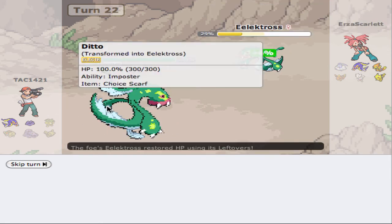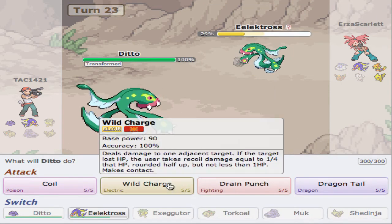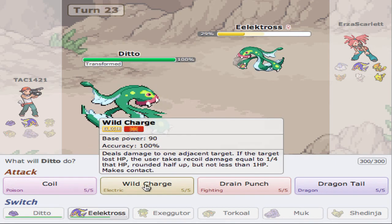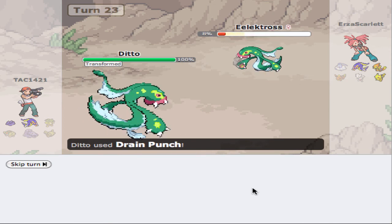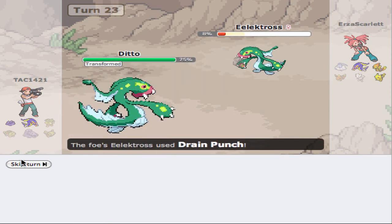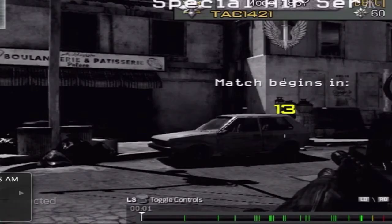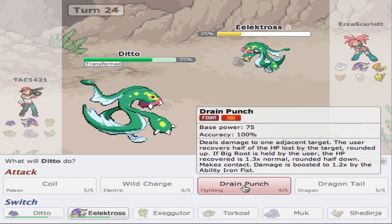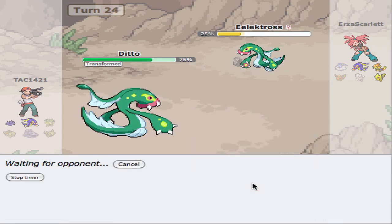Let's see what he has — Coil, huh, interesting. I'm going to Drain Punch, though. That doesn't kill him — we might die from this. Okay, we're good. These things keep on popping up — this is really annoying. That Drain Punch did 20%. I'm going to Drain Punch again — we are locked into Drain Punch. So we just have to continue to Drain Punch and see what he's going to do.